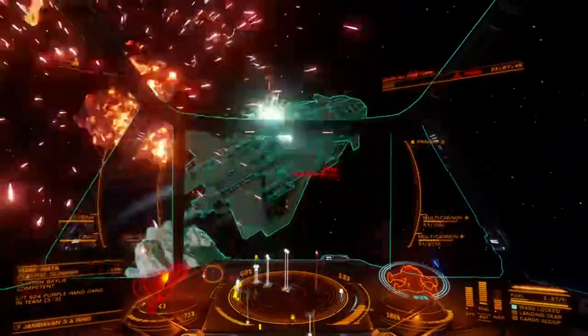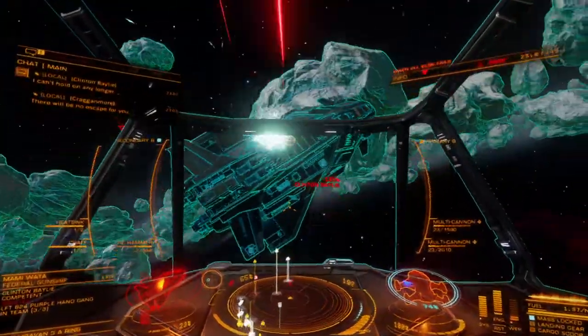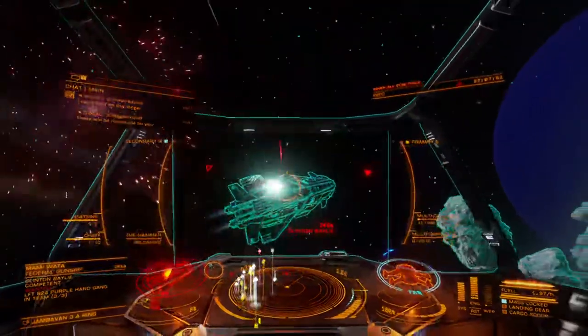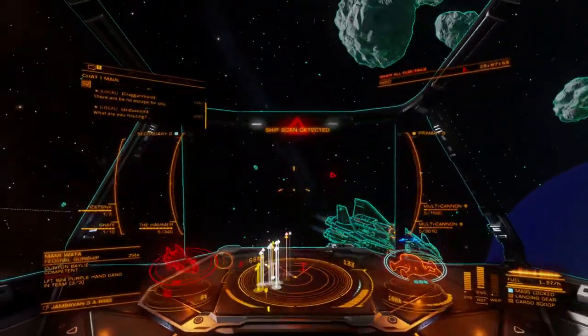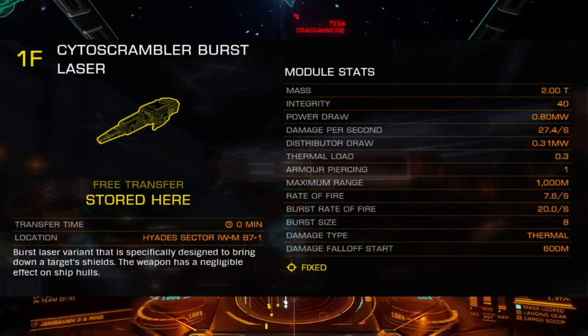The Cyto Scrambler is absolutely devastating under the right conditions, though creating these conditions can be very difficult against a competent opponent. The Cyto Scrambler comes with two significant downsides.